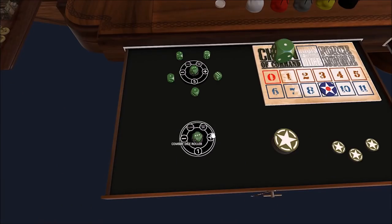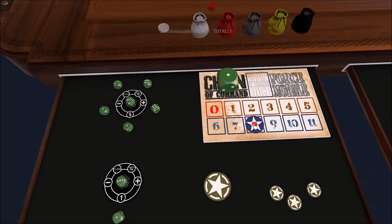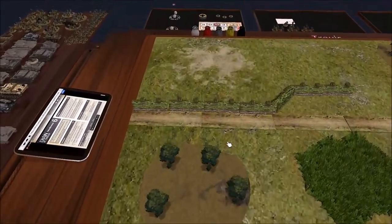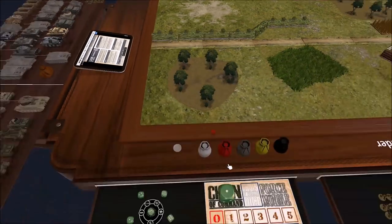Alright, go ahead and roll for force morale. To do this, just go to the die roller — it's already on one. Just hit the little number. I got a one, so I'll move my force morale down to eight. What'd you get? I rolled a four, so I'm at a nine.